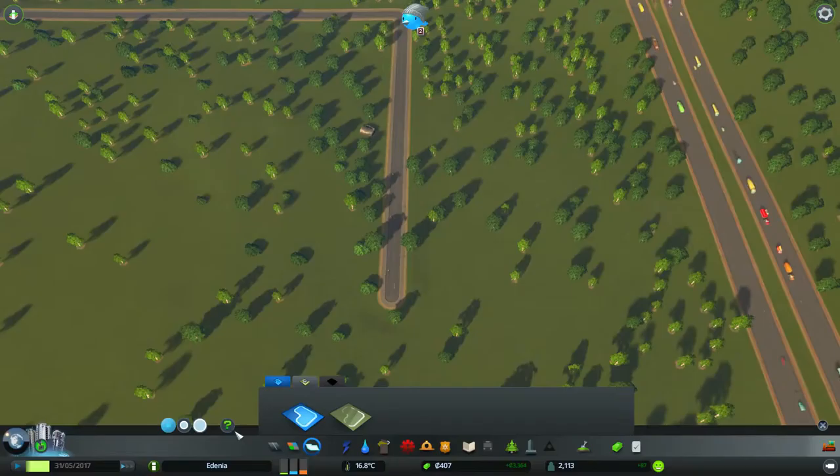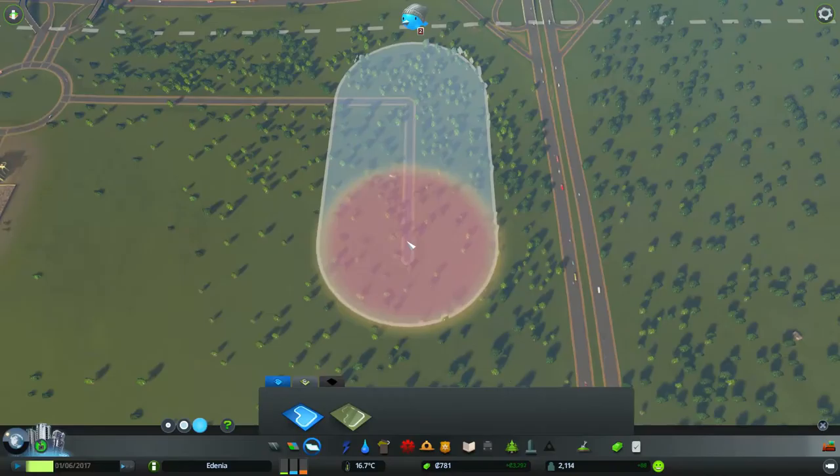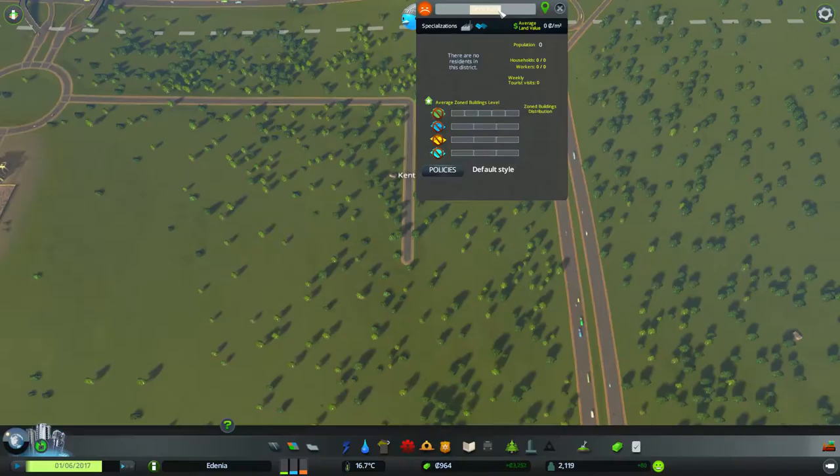I'm probably going to make this into a big forestry area. So let's grab the district brush — there we go — and let's make it a big one this time. We follow the road onto here — there we go. Now, this is called Kent Park. Again, I'm going to name it name-pending.